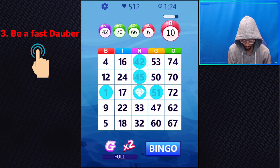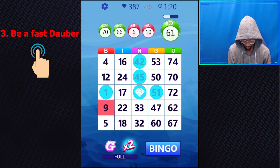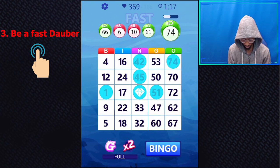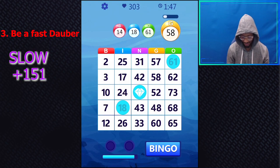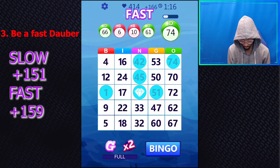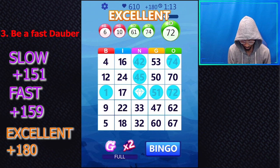Number 3: Be a faster and more accurate dauber. Remember, the faster you are, the maximum points you will get from each daub. Daub speeds are broken up into three levels: Slow gives you 151 points, Fast gives you 159 points and up, and Excellent gives you 180 points. So keep in mind — you always want to aim to get Excellent speed.